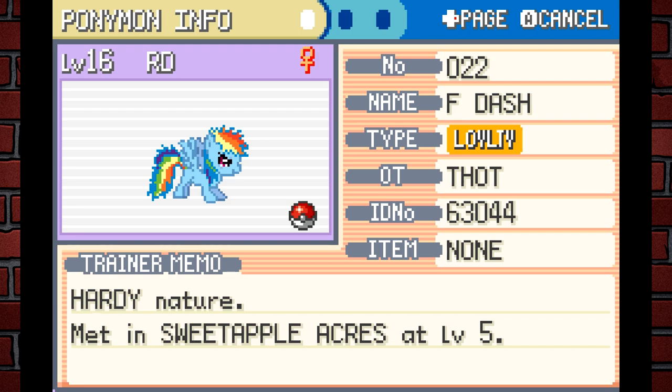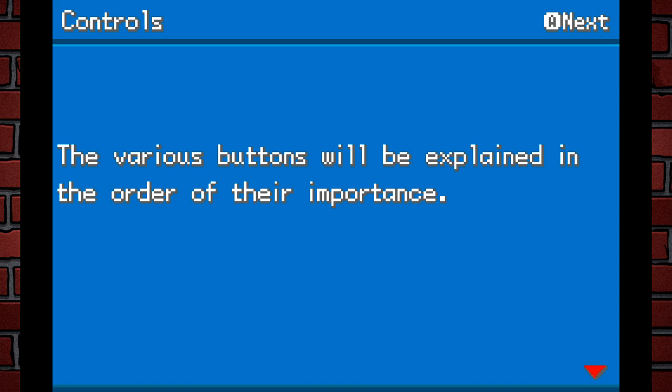At level 16, F-Dash still hasn't evolved, so I'm going to stop playing for now. There's been a lot of work put into this, and I hope it gets finished. I might not personally continue it, but if any of you like My Little Pony and want to give it a shot, this one's for you. Now it's time for the main ROM hack we're looking at in this video.